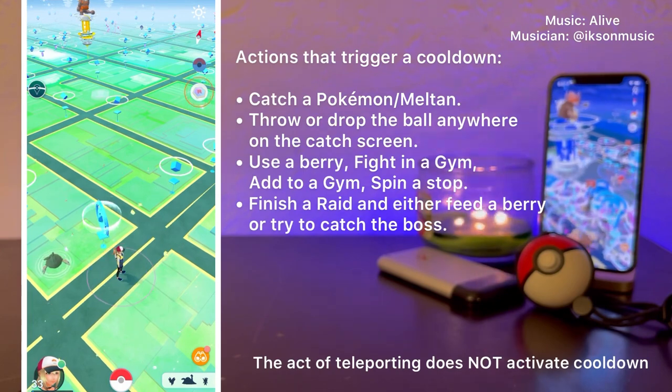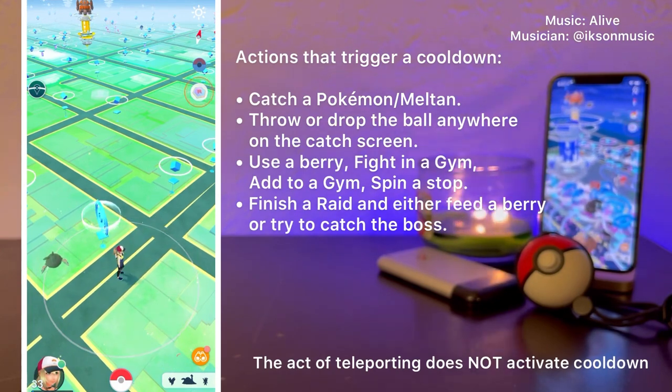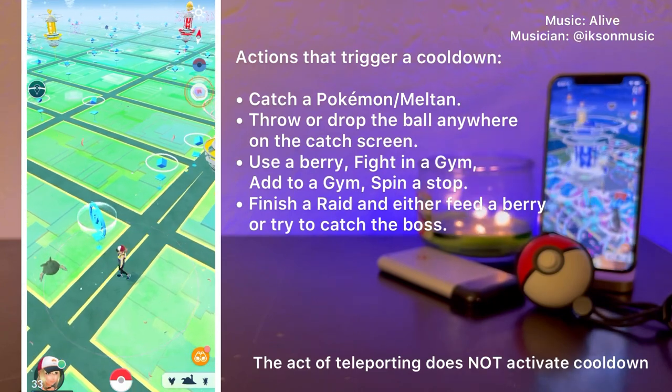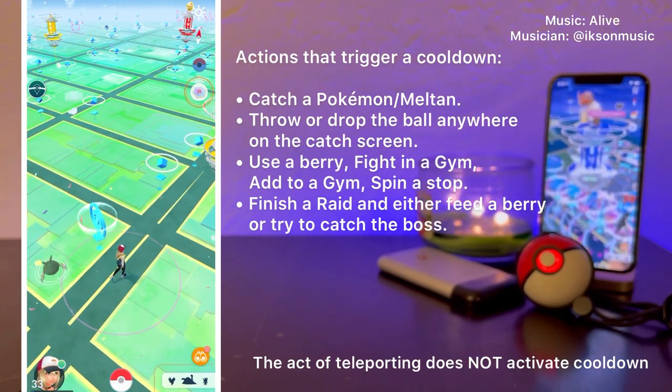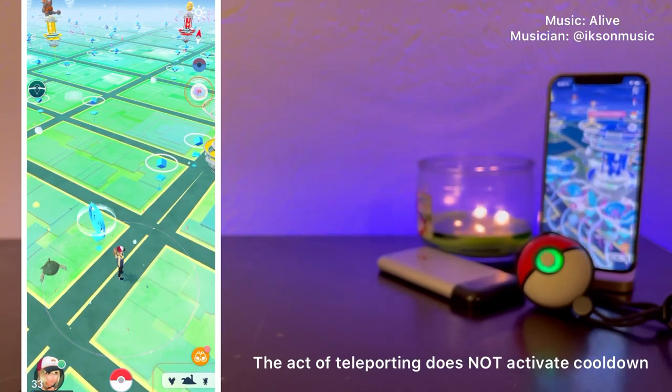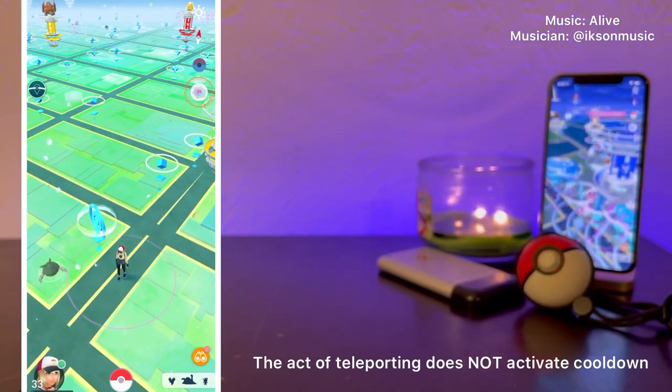When you trigger an action, you have now set your cooldown location — we'll call this location A. You will have to wait a certain amount of time until you can do another action in a different location. The time you need to wait depends on the distance traveled.